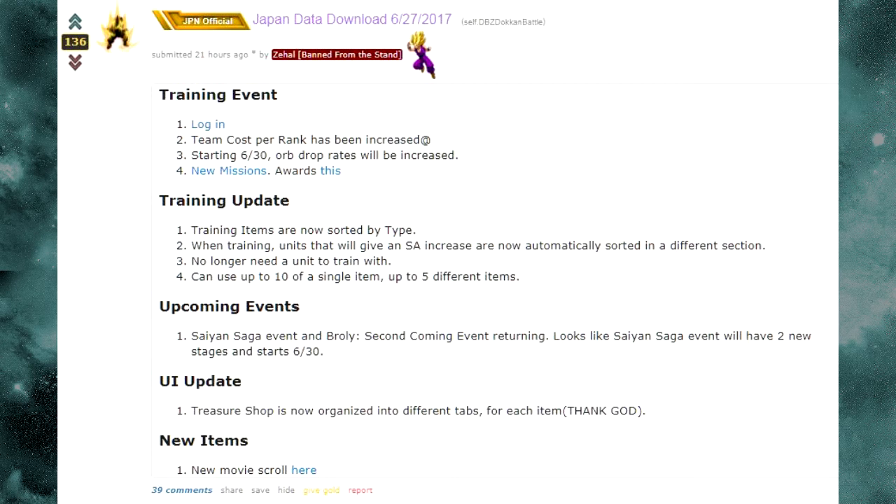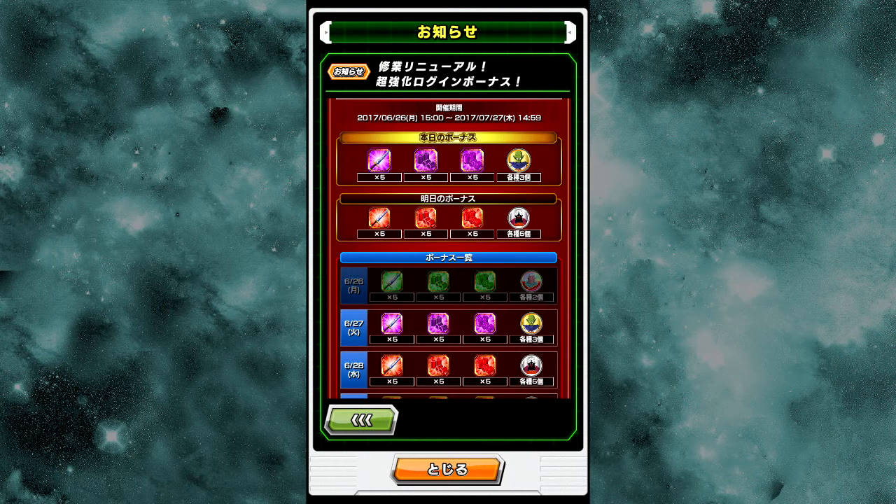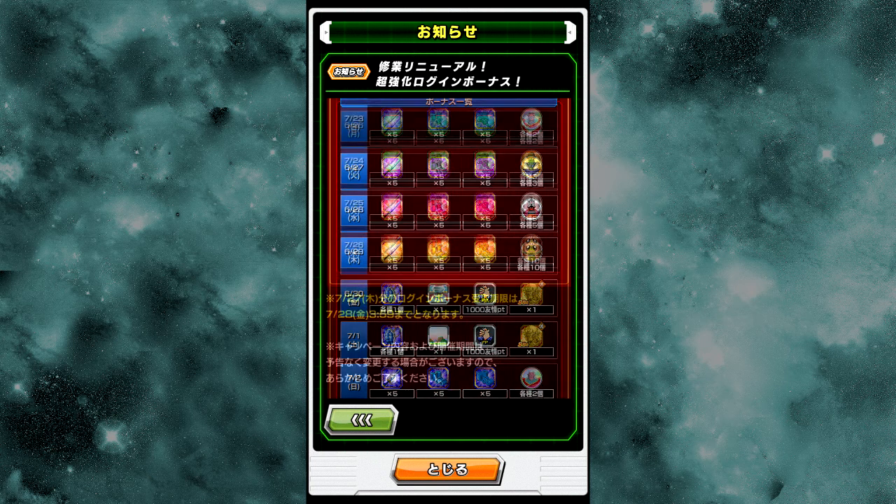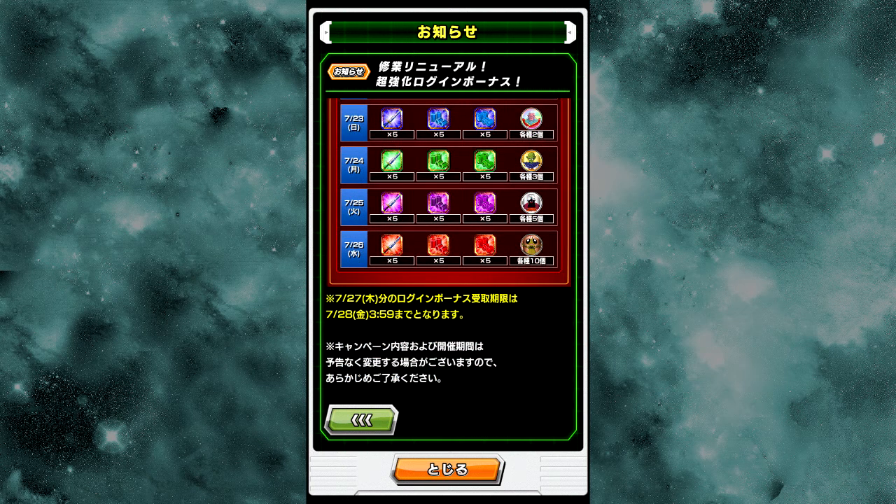So let's go ahead and talk about the new stuff that's come out. Number one, we have new login bonuses. In the news section there's a new login bonus screen. Instead of just giving you a picture of all the items in a calendar view, it's now laid out more realistically where you can see what items are coming on what days. It dims out days that have already passed, so you know what the next day will be. The current login days run from June 26th through July 26th — a whole month of login bonuses, which is awesome.